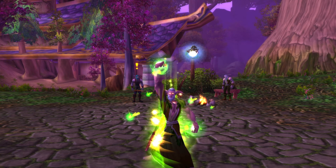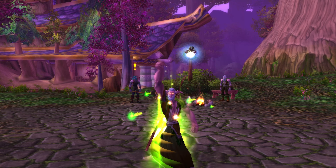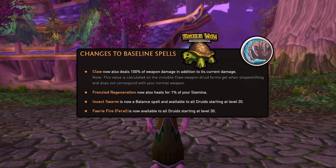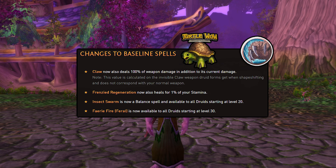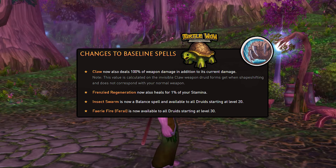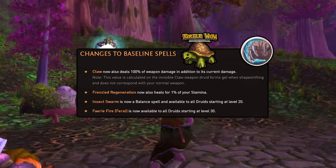First up we have Druids. Druids have had some changes to baseline spells. First of all we have Claw, which now deals 100% of weapon damage in addition to the current damage it deals. You also have Frenzied Regeneration, which now also heals for 1% of your stamina. You also have Insect Swarm, which is now a balance spell and available to all Druids starting at level 20. You also have Faerie Fire, the Feral version, which is now available to all Druids starting at level 30.